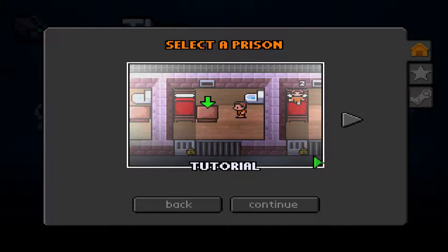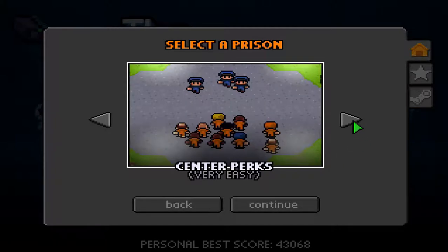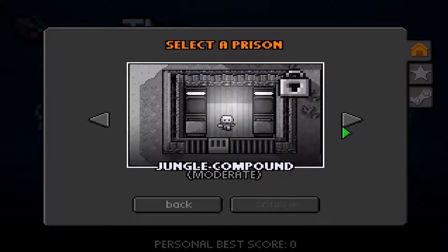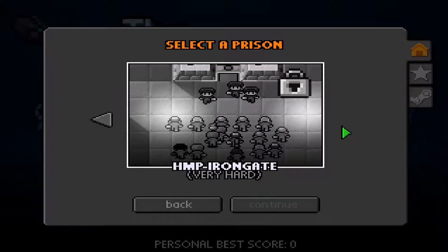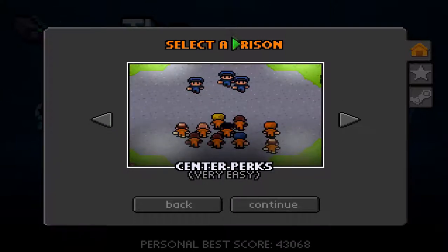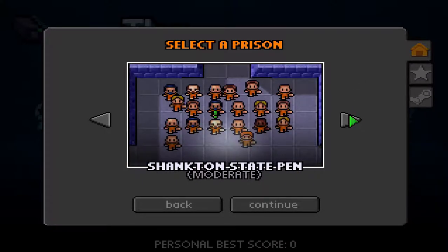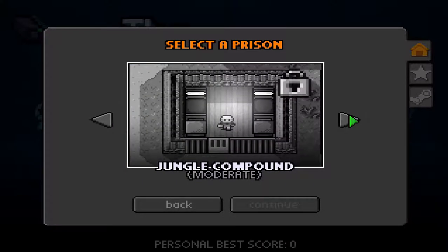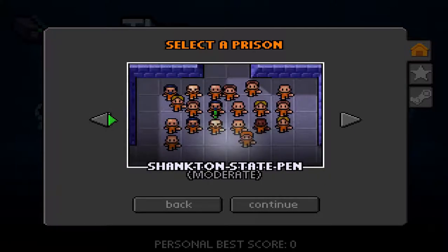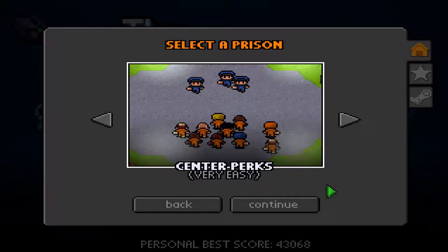Okay, new game. Not going to play the tutorial — I already played it before. So we're going to go to the first jail, second jail, third jail, then four, all the way to Iron Gate. So that's six. We're going to be jumping into the first jail. These are unlocked from the last time I played it, but I didn't really get that far. We're going to jump into Center Perks, first jail — very easy.